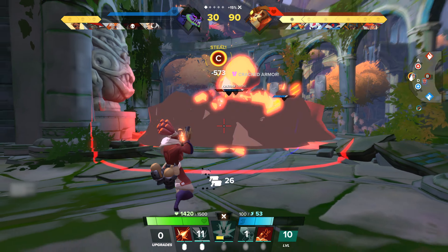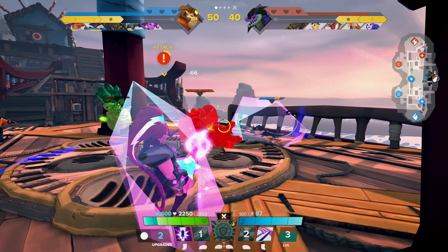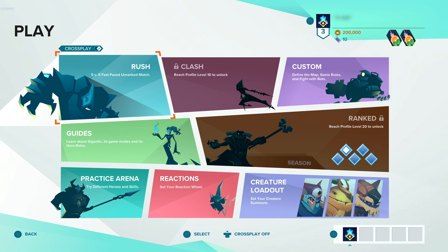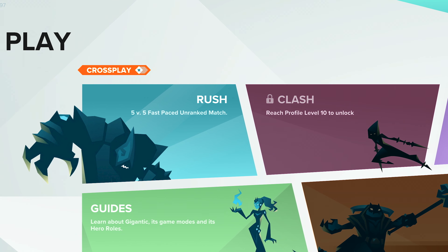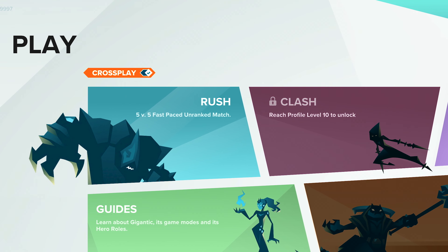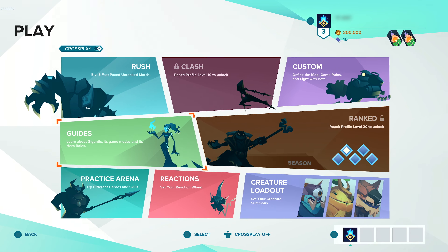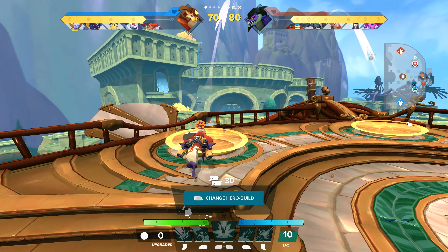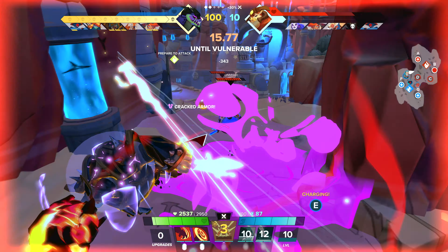Rampage Edition brings back everything from the original Gigantic and introduces a ton of new content. In Gigantic, there are two main game modes to choose from: Rush and Clash. Before starting a Rush or Clash match, you can toggle cross-play on or off to have the option to play with others across different platforms. In all game modes, the primary objective is to gain 100 power, attack the enemy Guardian, and completely deplete the Guardian's health to win the match.